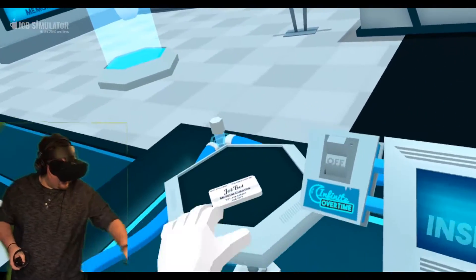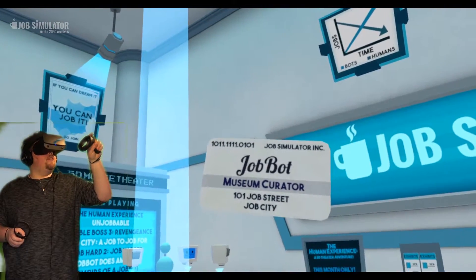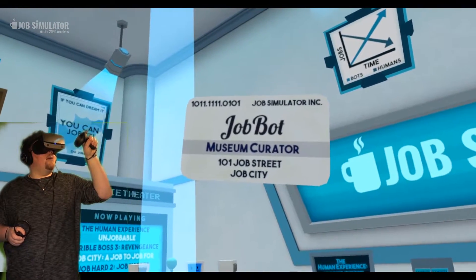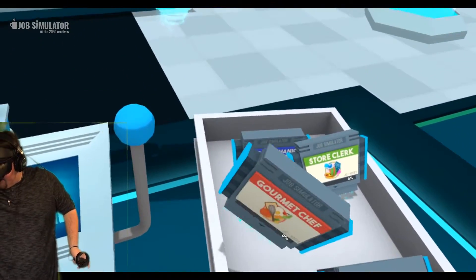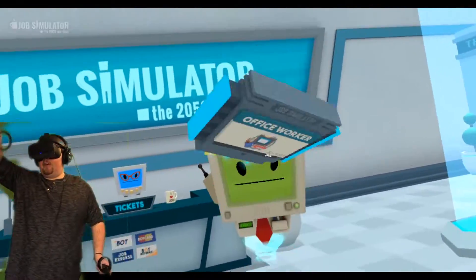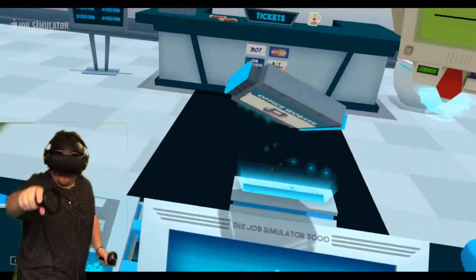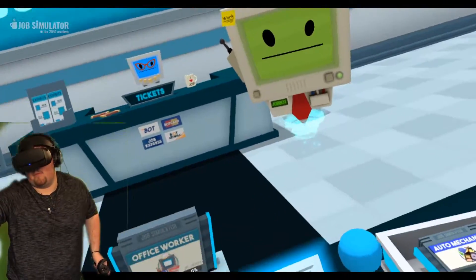While I was getting everything set up, Job Bot here gave me his card. He's the Museum Curator, 101 Job Street City. And we got all these jobs to pick from. We got store clerk, we got gourmet chef, office worker. I think we should start with the office worker. There's never that dull day in the old cubicle farm. We'll find out.